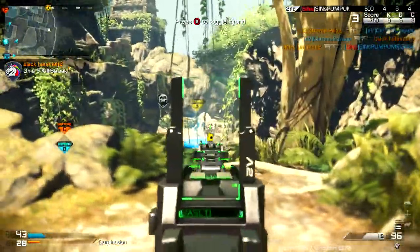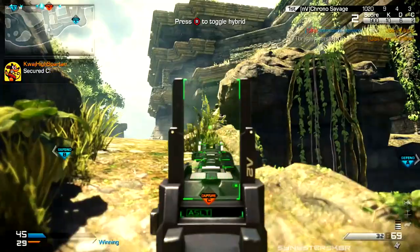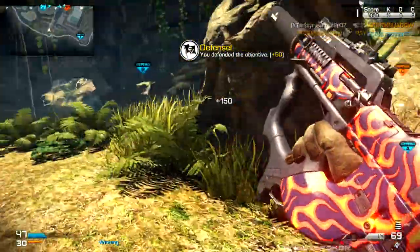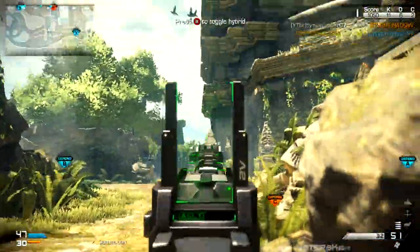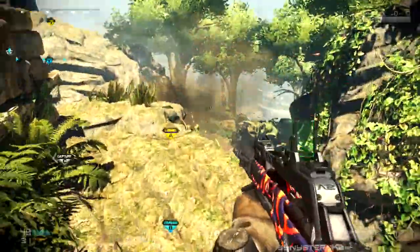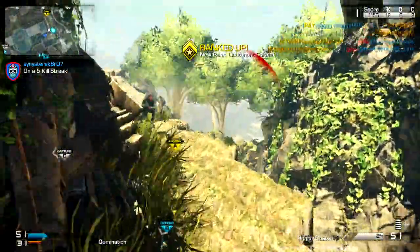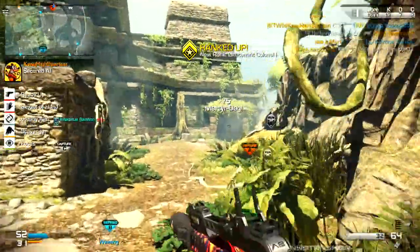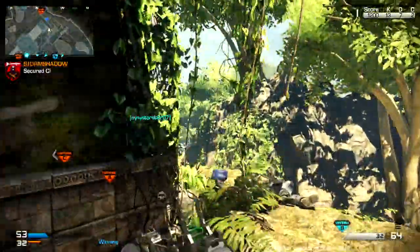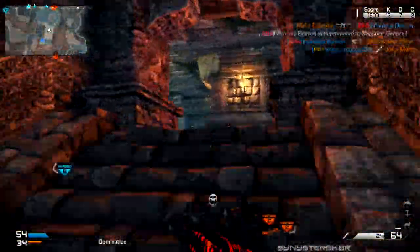So first things first, let's talk about the map a little bit. It's basically a ruin - all Mayan-ish, like a Mayan temple kind of layout, kind of jungle-y. This map actually reminds me of that Black Ops 1 map Jungle - that one section in the back of the map was kind of like a Mayan temple-ish themed area. There's a lot of different levels; all the maps in this pack except the Dome remake have a bunch of different levels to play on.